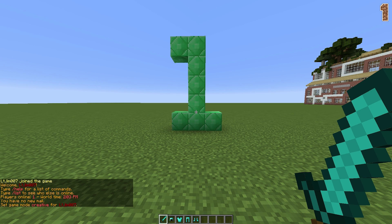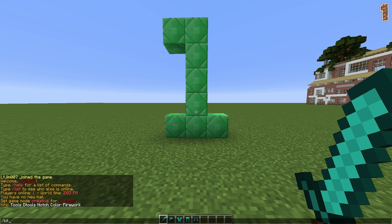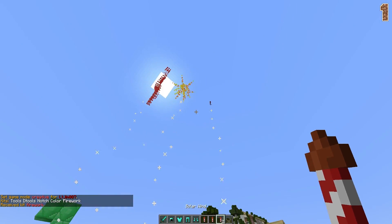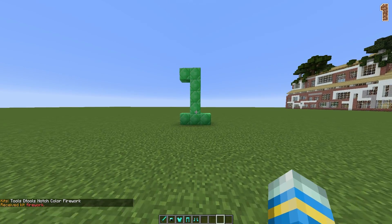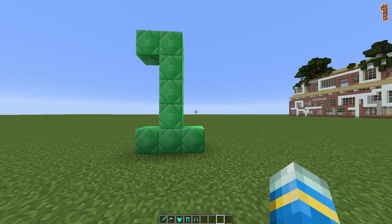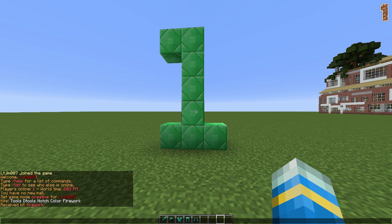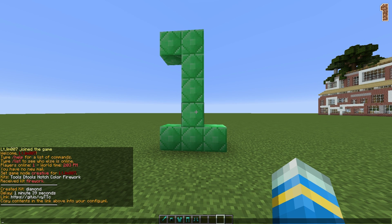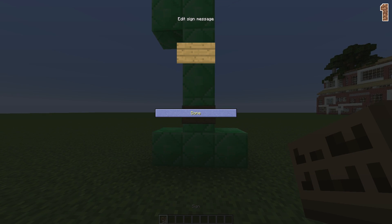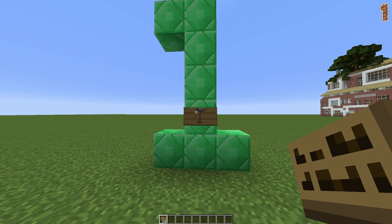Coming in at number 1 — you probably could have guessed — is Essentials X. This is a fork of the normal Essentials which has a few more features such as the Create Kit and Show Kit features. It's also being actively maintained and regularly updated, and it has quite a few other differences which you can read on their wiki. Essentials in general is a fantastic plugin — it's got so many different features, commands, and signs. It's got everything that you could want in a plugin, which is why it had to be first for 2017 and probably 2018 and 2019 to come.